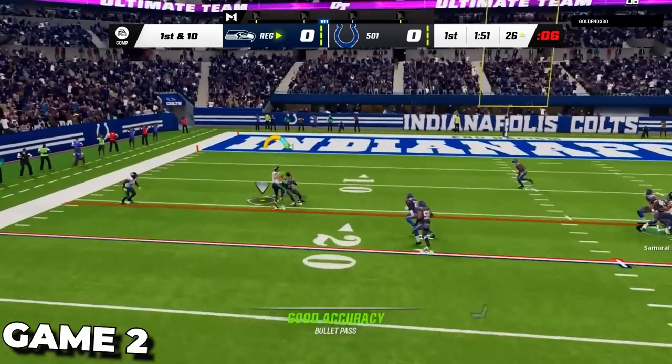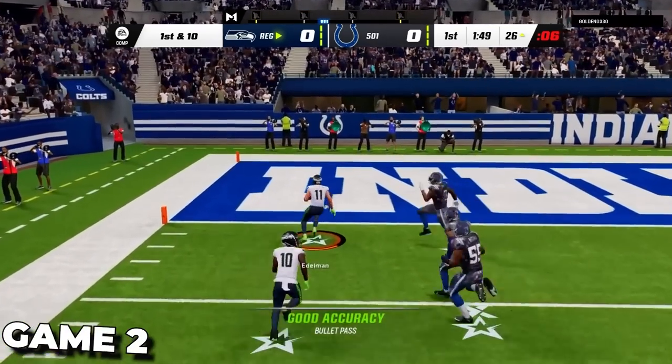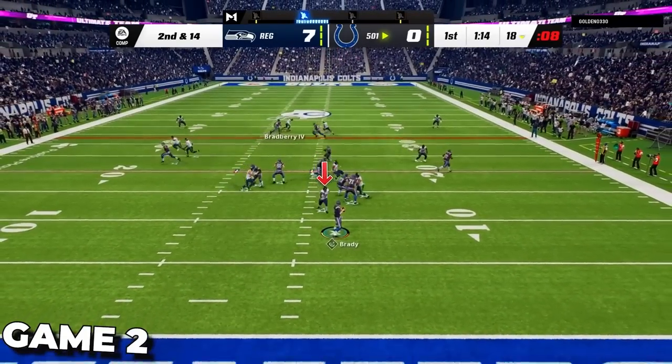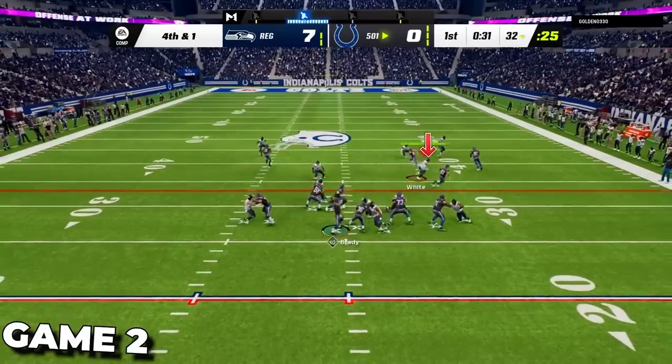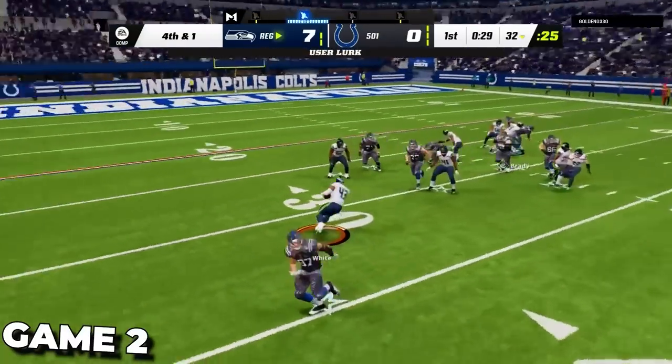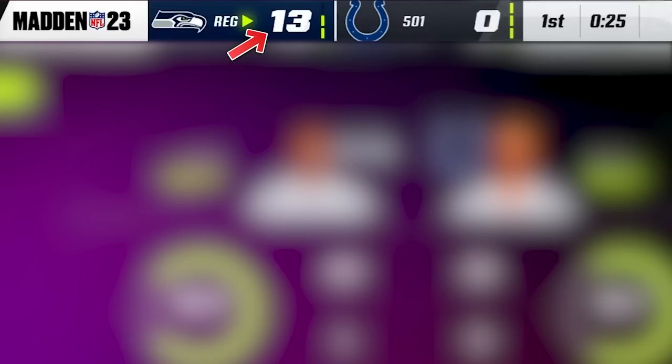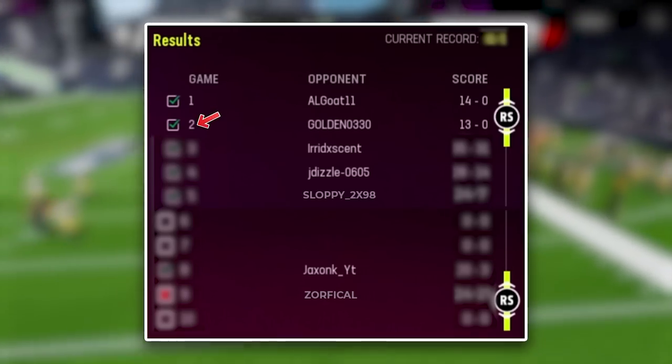Coming out in game two, we go right down and pick up a quick score. Then defensively, we get a big sack with quick edge pressure firing in at the quarterback. The next play, I step in front with my user and go the other way for a pick six to put us up 14-0 once again. That gives us a quick 2-0 start to the season.